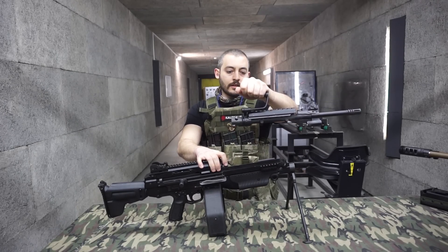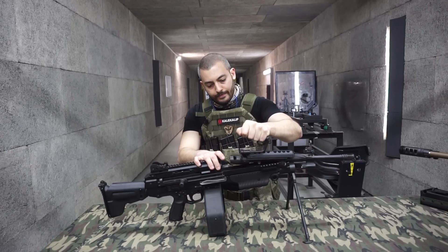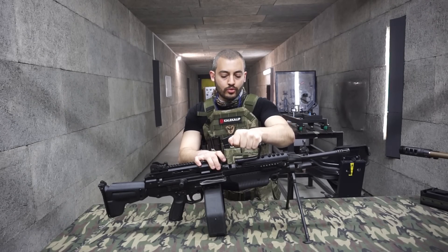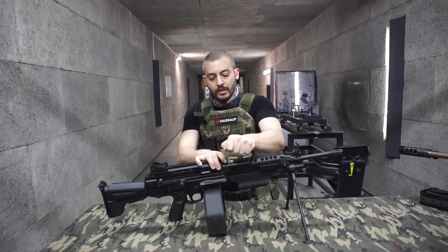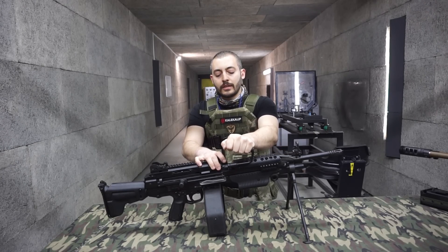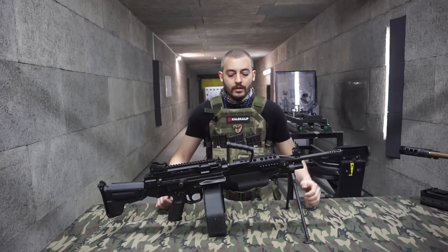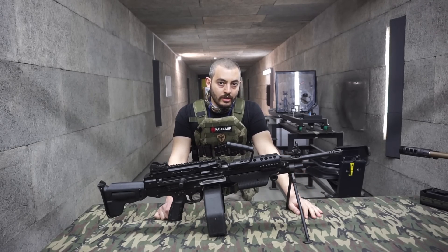Geri takım ise yine aynı şekildedir. Namluyu yerine doğru oturtuyoruz. Hafiften yukarı şekilde bastırıp daha sonra aşağıya oturtup tekrardan namlu emniyet kilidini kapatıyoruz ve yeni namlumuzla yeni bir salve atışa hazır hale geliyoruz.